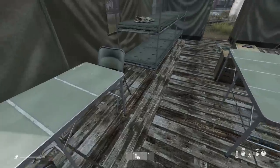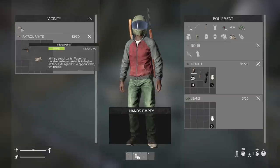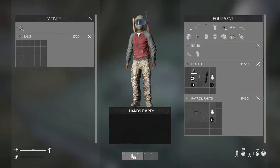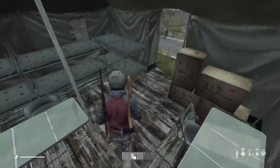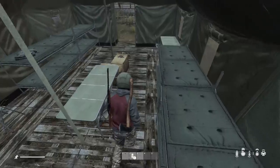What do we got here — some patrol pants, which while not that much different, actually hold 10 more slots and are still only about 2 kilograms, so they're pretty light and give us 10 more slots. The jeans you spawn with, I just noticed, aren't that bad — they're only half a kilogram. But I'm going to go ahead and take the patrol pants because they're pretty camo and they hold more slots.